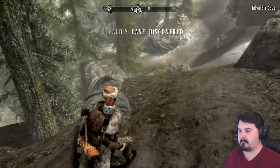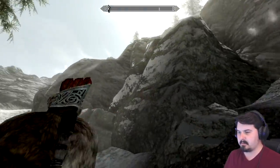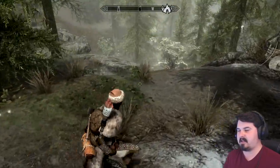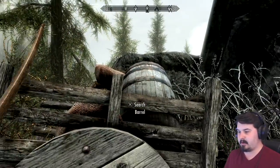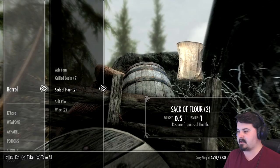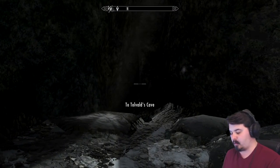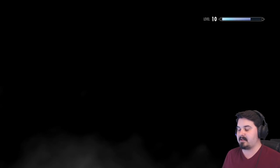Tovart's Cave discovered! There it is. Anything up there? Looks like there's a cave. Tovart's Cave — I don't know if I've been here before. Let's explore this place. There's a barrel here with ash yam and grill leeks — plenty of food, though we currently have a lot already. Let's head inside Tovart's Cave and see what we can find. Maybe some riches, maybe a bandit cave, maybe somebody we can raid. Take care of a couple of pests in the area.